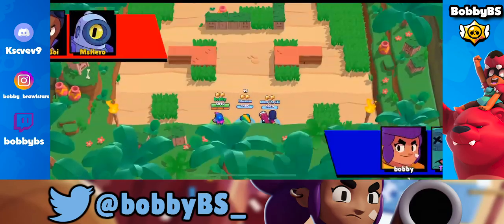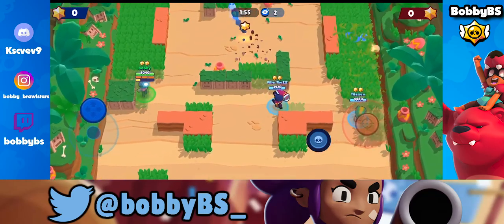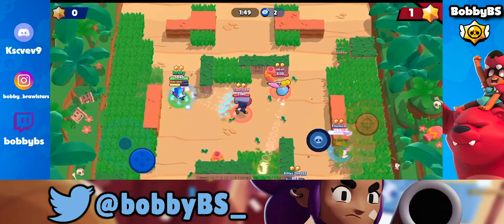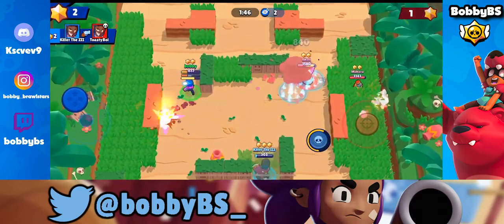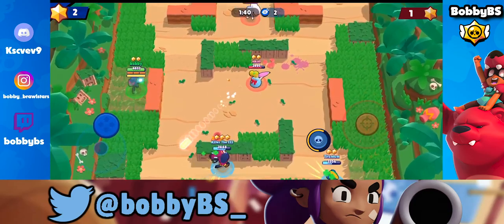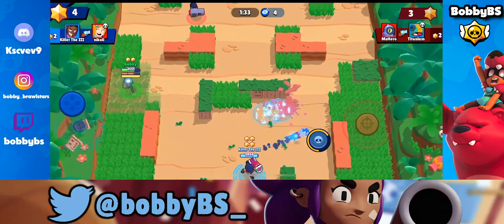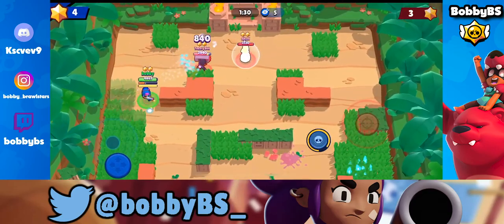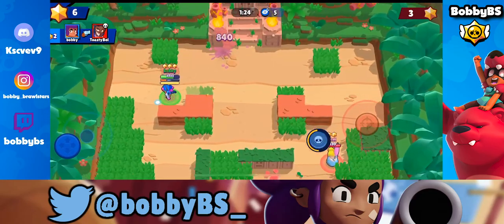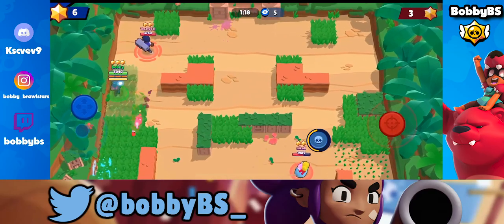We're gonna go into the next game here and we're gonna be going up against a Rico, a Piper, and a Brock, which obviously all counter Shelly on a normal basis, but I believe Shelly's just too good in this meta. We're gonna be on this side over here, gonna try and sneak up on this Brock and get a few hits. We don't want to go too far in without having our star power. We're gonna force them to go into Killer's shots over there. We're gonna super the Brock into the wall, pick up that kill, and with our band-aid I don't think we're gonna die anytime soon.